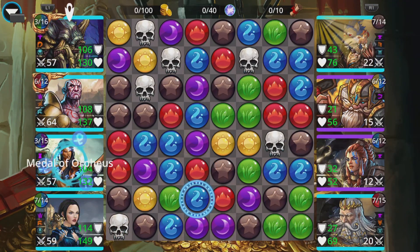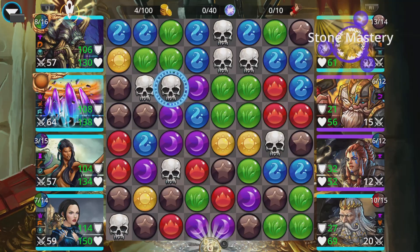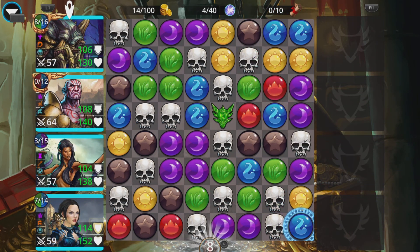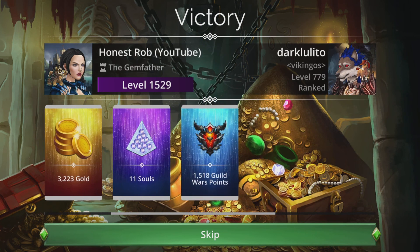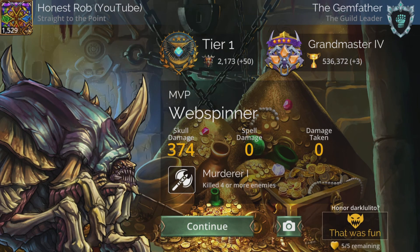Got a nice blue match there with a four-match — that's going to give us a Bone Storm. Skull gems fall more than other colors. Let's cut our baldy mate up and let the skulls begin — with that triple skull damage, can we get a double hit? Settle for a lucky one though. That was worth 1518 points.